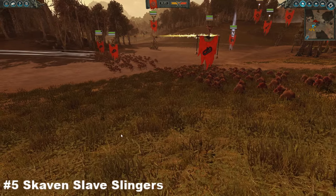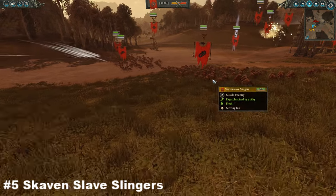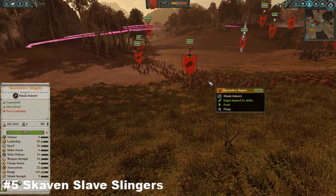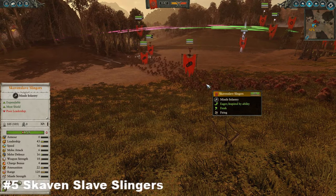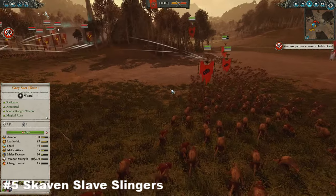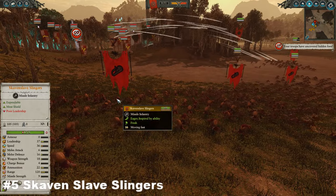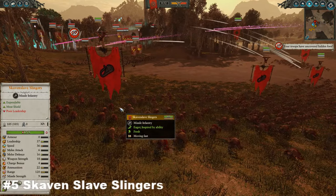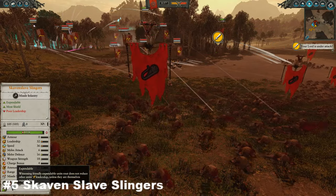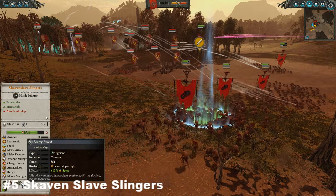As you've guessed from the title, the Skaven Slave Slingers — the cheapest of the lads on today's list — are going to be coming in at number five. The Skaven Slave Slingers are pretty decent all-round, coming in at a mighty 200 gold. They basically throw pebbles at the enemy, which doesn't seem like much, but every pebble does indeed count. They come with the expendable trait, as a lot of Skaven do, as well as Strength in Numbers and Scurry Away.